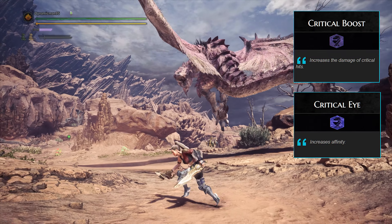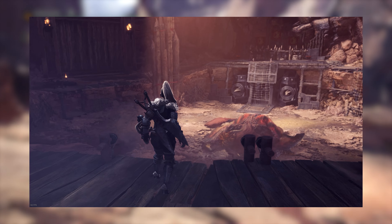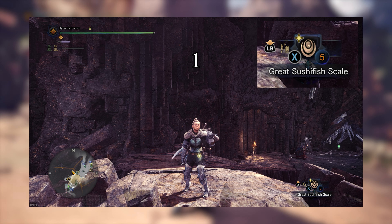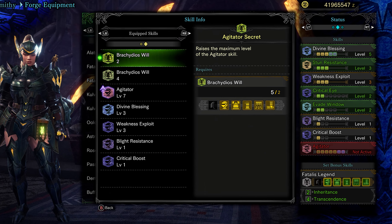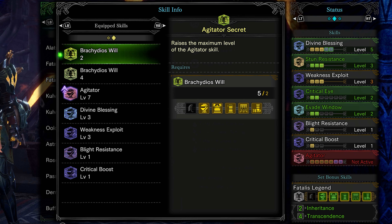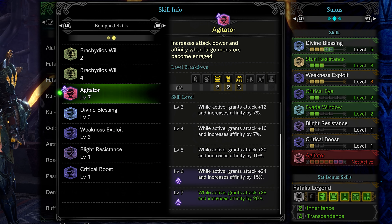Knowing how to trigger these skills, combined with others like Crit Boost and Critical Eye which increase your crit rate — or affinity as it's referred to in Monster Hunter — is important. There are some skills in the game that can only be partially upgraded and require something known as the secret skill, which allows you to upgrade beyond the level cap. These greatly increase the effect of the otherwise normal skill, making them a must-have for certain builds.